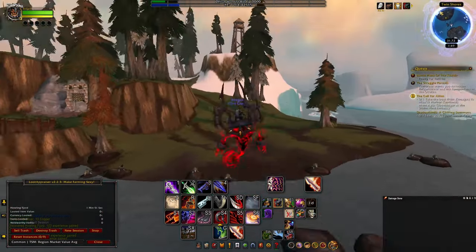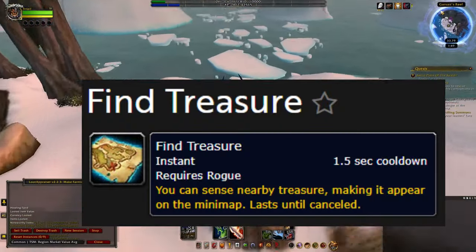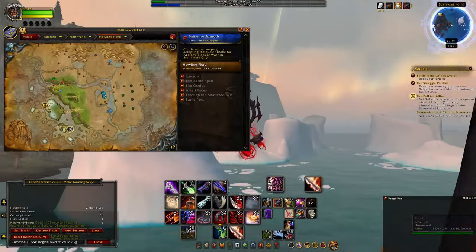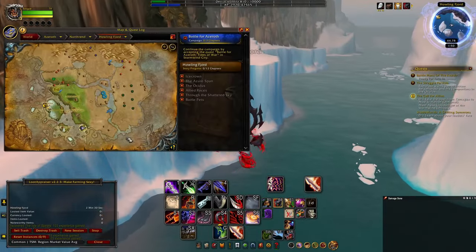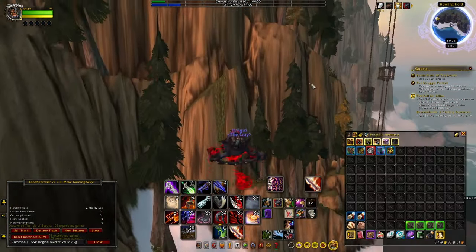I want to stress how important it is that you do this while on a Rogue, specifically Outlaw, for the Find Treasure passive that it has. Even with map locations like I have, it's entirely possible to overlook chests, so to ensure that you're collecting every chest possible I would recommend farming on Outlaw as you can guarantee that you won't be missing any.